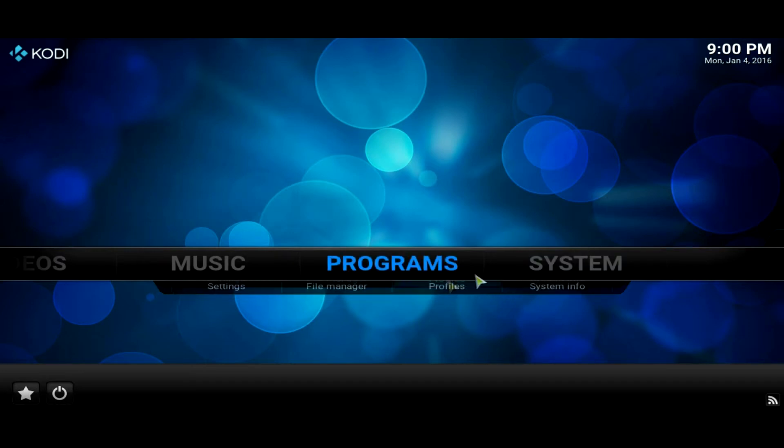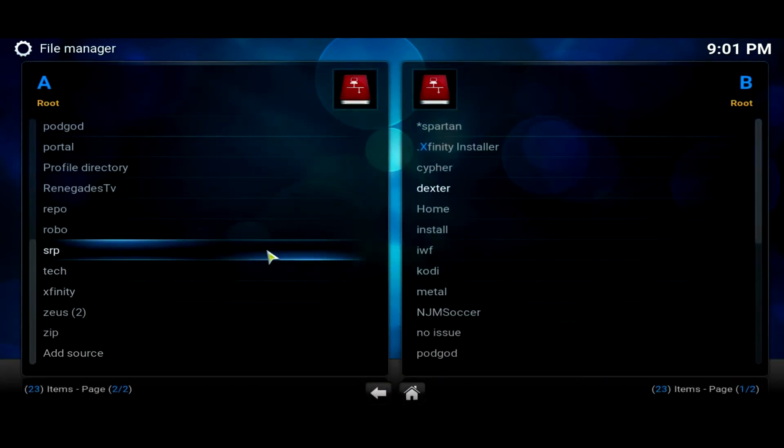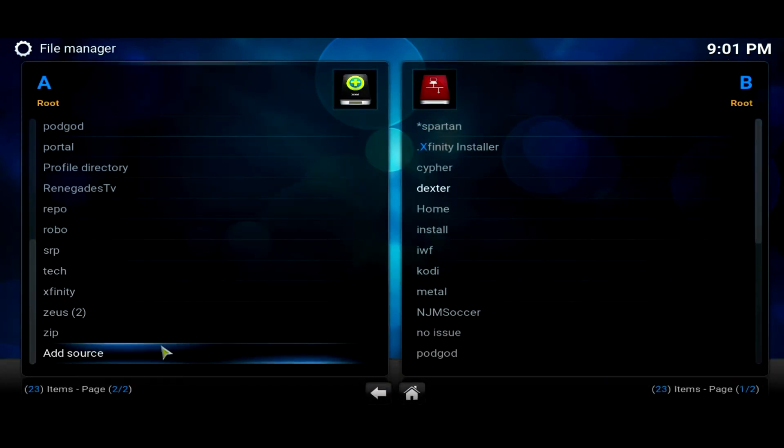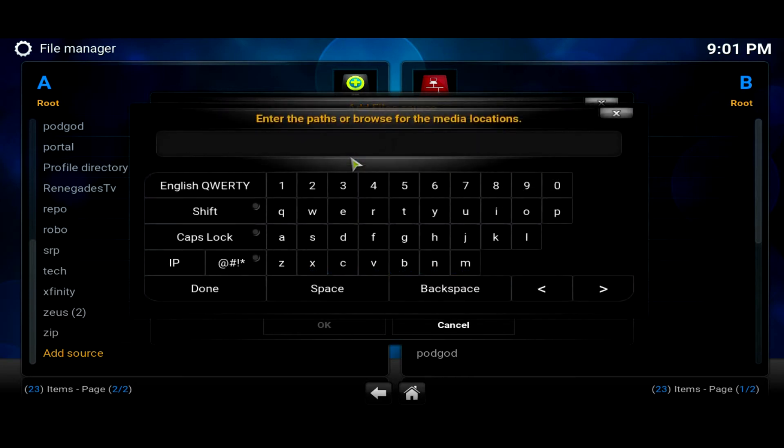Once you get here, go into System, then File Manager, and we're going to be adding a new source. Scroll all the way down — if you don't have anything else it'll just show the default options. Click on Add Source, double-click on None, and we're going to be adding this source right here: http://spartanpixel.net/repo. Once you add this source, go ahead and click Done.